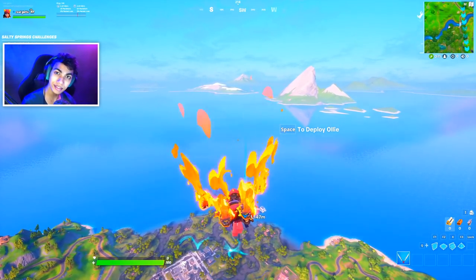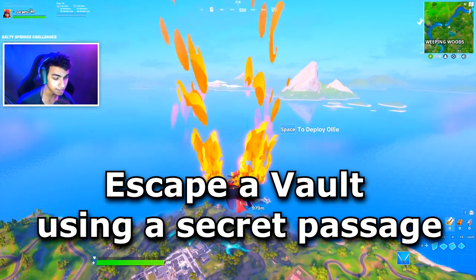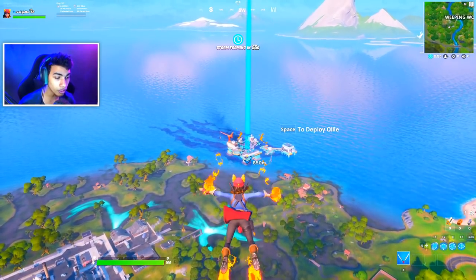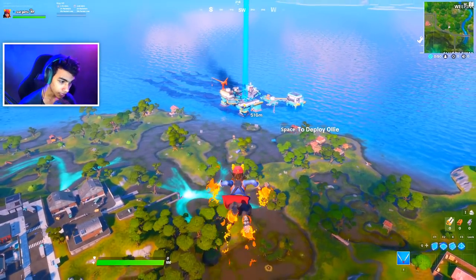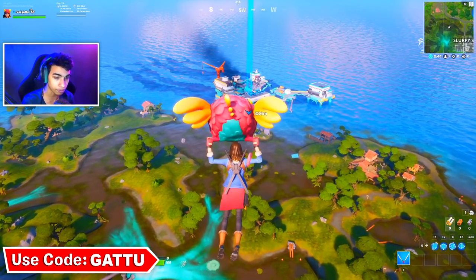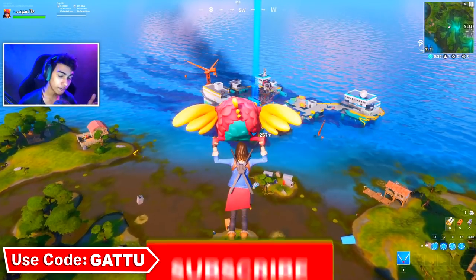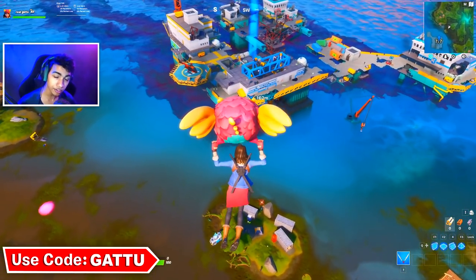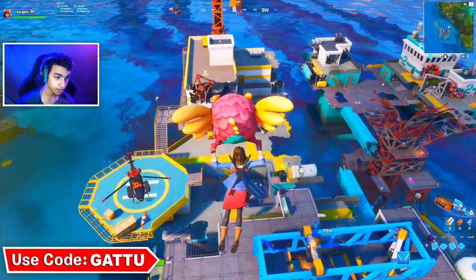Hey, what's going on guys, my name is Garu. In this video I'm gonna show you how you can escape a vault using a secret passage — this is gonna be the easiest way to complete the challenge. Not all vaults have a secret passage, so you gotta drop in at the Rig and find TNT. If you find this video helpful, subscribe to the channel and use code Garu.